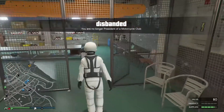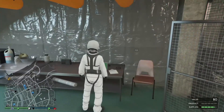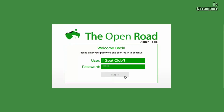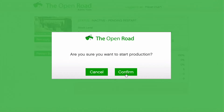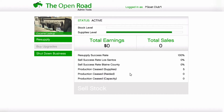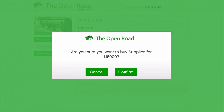Now go back inside. Step three: you want to restart your business — just go to the computer. Restart your MC, restart your business, and confirm it.